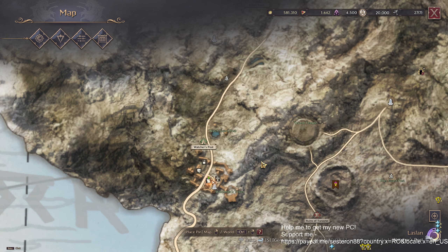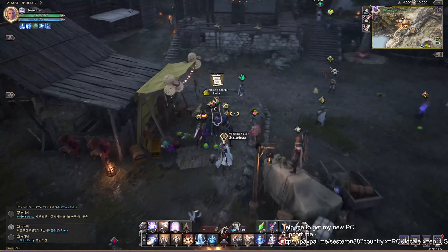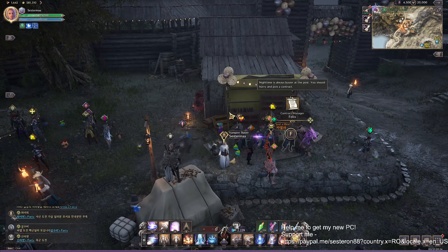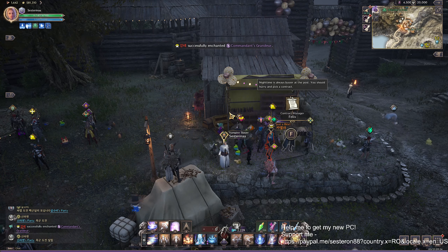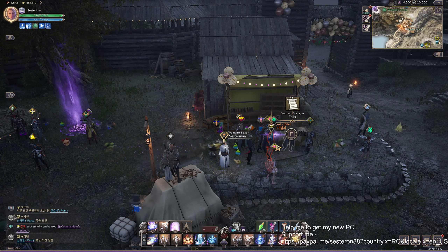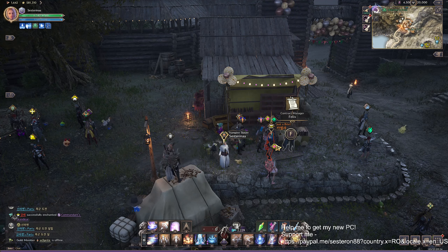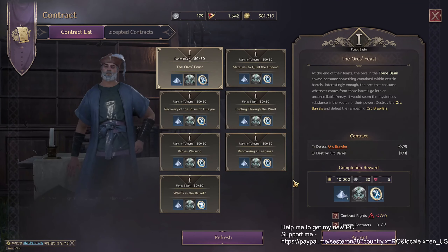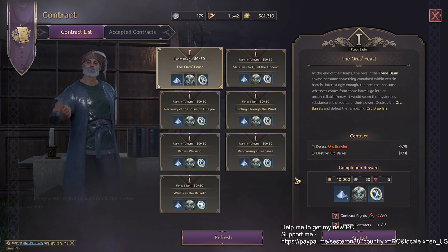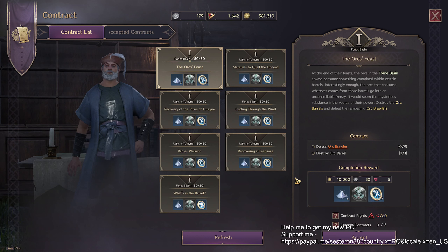Sometimes the Orc spot gives good drops — some boots, gloves, purple items. To get more contracts, go back to the Contract Manager NPC found in every city and village. Click on it and accept the contracts. You can accept five contracts at a time. I choose only armor contracts. I have rare armor glowstone — you can also choose for weapon or accessory.